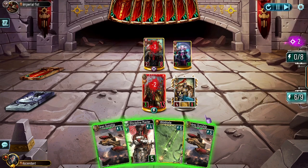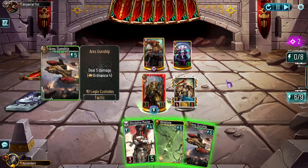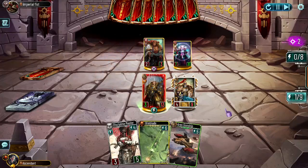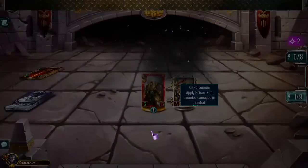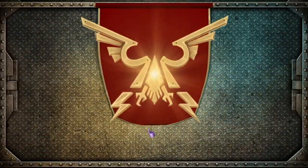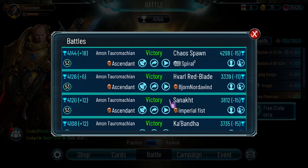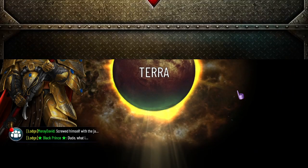Now we have lethal with Ares and Incarnate Purpose — the killing range Amon has is just ridiculous. If we had five more energy it would be even more reach. Crucial Choice is really good because it can give you these kinds of cards which are just amazing.